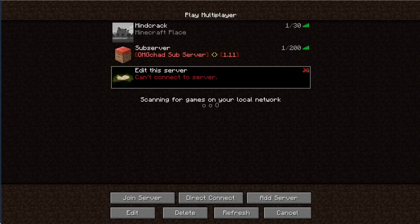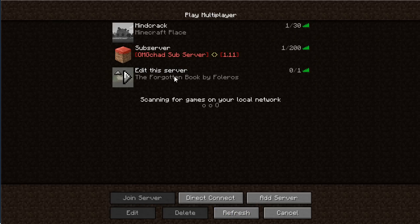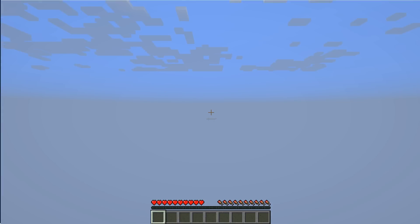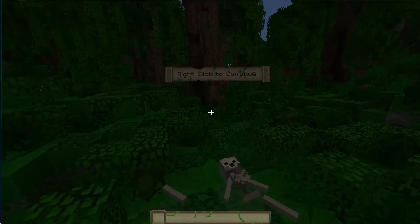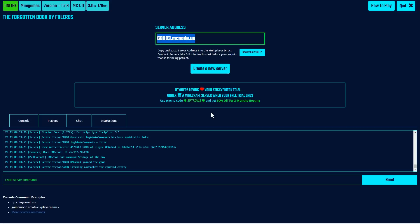Let's go ahead and edit our Minecraft server and paste this IP address in. Go ahead and click done and refresh. What's cool is if you had chosen a different map, a different server icon would show up right there, which is kind of nice. Let's go ahead and join in. It will download — there's a big resource pack for this one — and you can see that we are in the game already. Let's switch back over to the website.